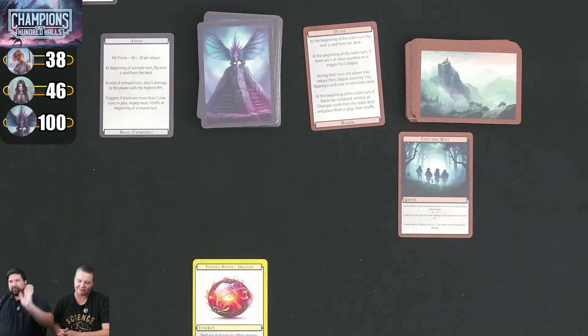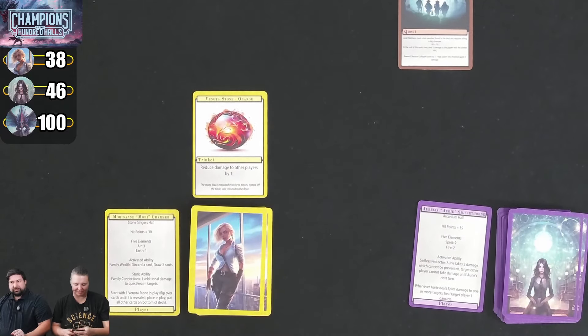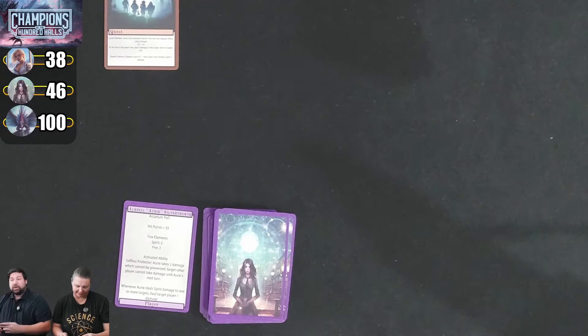Also, I should only take 4 damage from the boss rather than 5, because of Kim's orange Venota stone reducing damage by 1. Now it's going to be our turns. We can take our turns in any order. In a 2-player game, we can play 2 cards and trigger one activated ability.